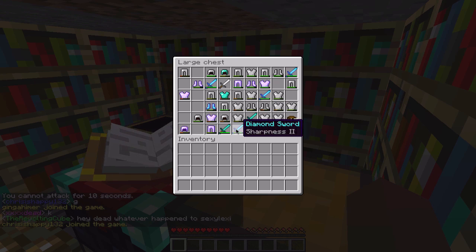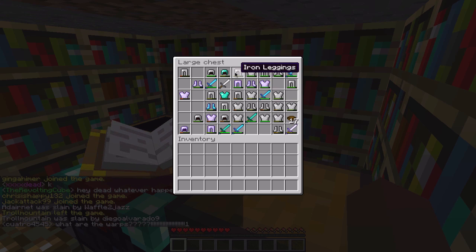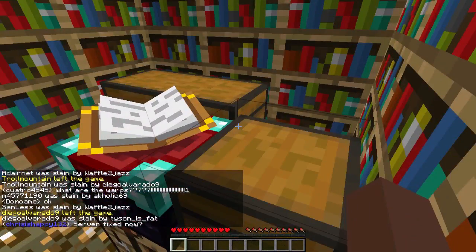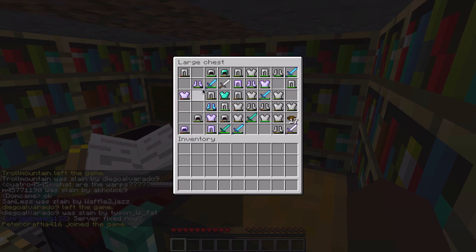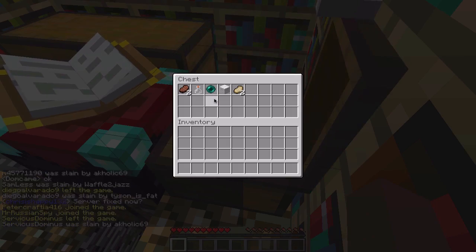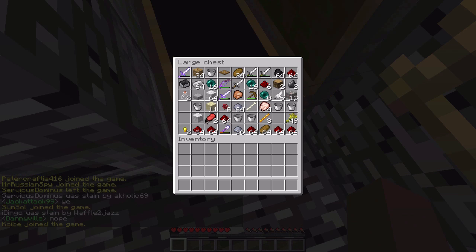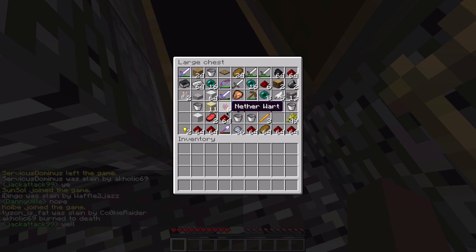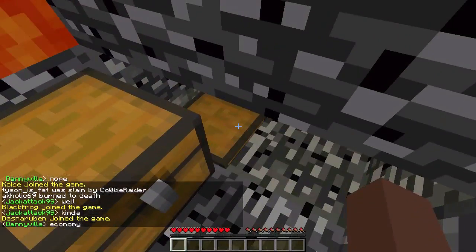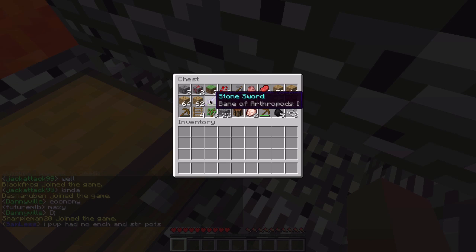We got a Sharpness 2 which isn't bad, Sharpness 1s, diamond stuff. Oh, is that two Sharpness 2s? Yeah, I guess we got two Sharpness 2s. And down here we got just iron swords and random stuff.